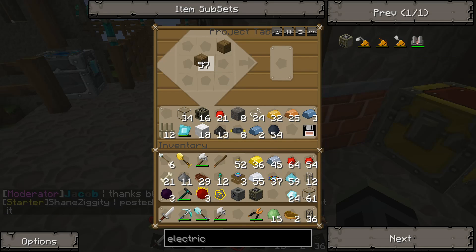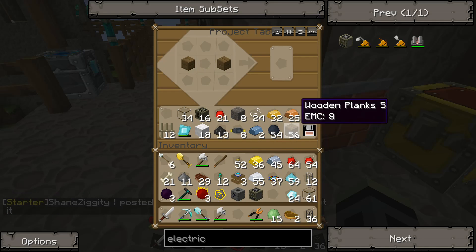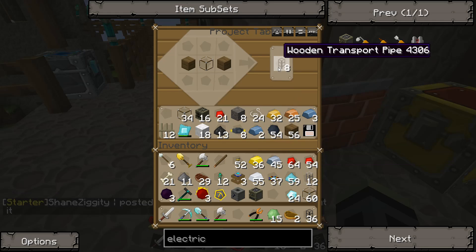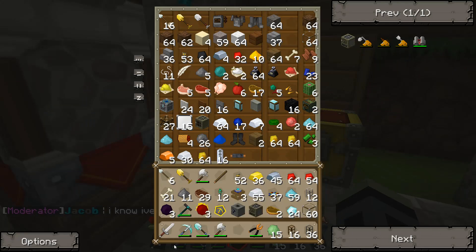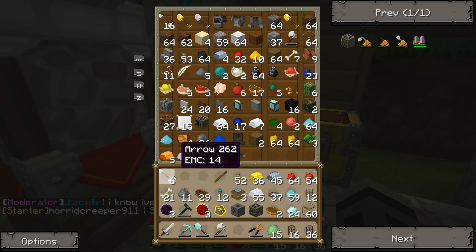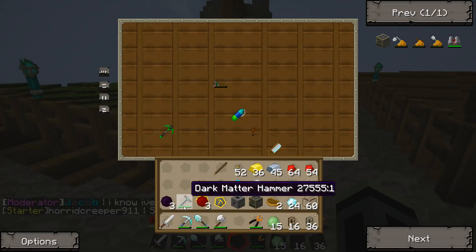Do we have wooden pipes? We're gonna need more pipes than this. Luckily we have everything we need already. We're gonna need a lot more than that. And then we'll make some stone pipes too.